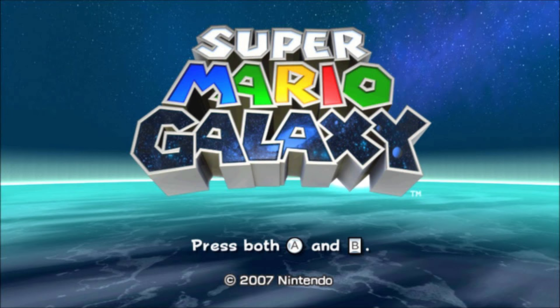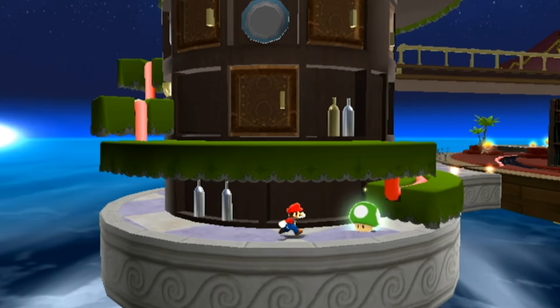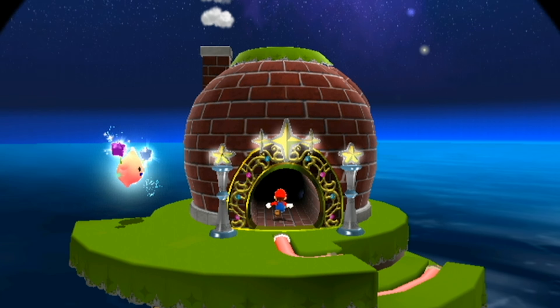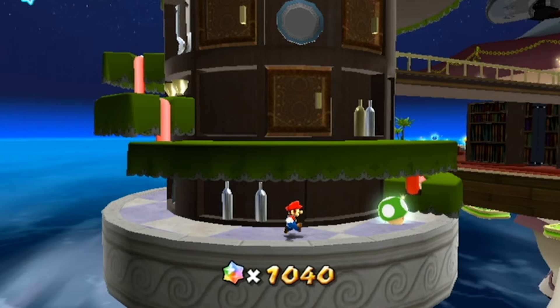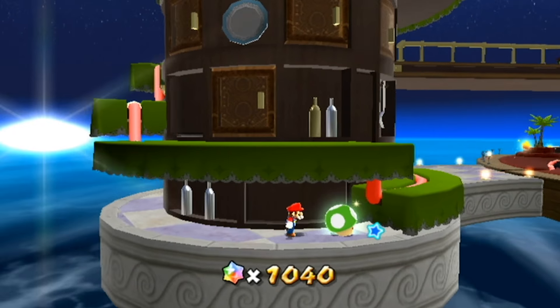Oddly enough, Super Mario Galaxy's infinite lives trick works very similarly to Super Mario 64 as it's all done in the game's overworld. Underneath the stairs of the kitchen dome there's a 1-Up mushroom you can collect that actually respawns every time you enter the galaxy select area. If you keep repeating the cycle of collecting it, entering then exiting the dome, you can gain an infinite amount of lives even if it takes quite a while to do.